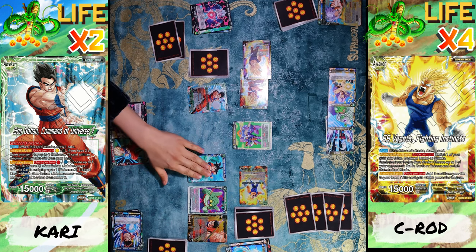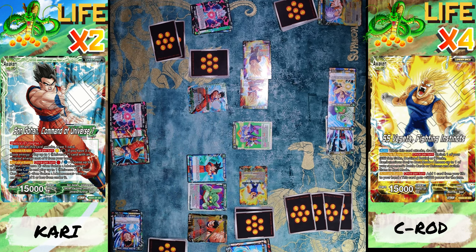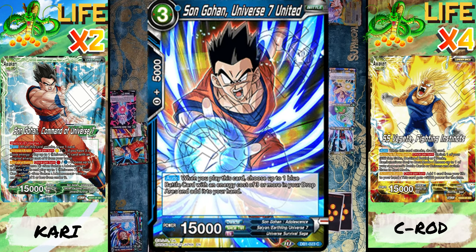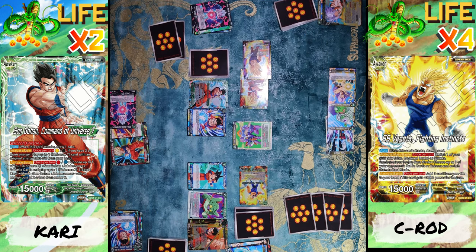He gains barrier. Now I'm gonna go ahead and use Son Gohan to Activate Main — I'm gonna use one black energy to bring out a three-cost card. And when this card is played I get to choose one blue battle card with an energy cost of three or more from the drop and add it to my hand. Oh nice!